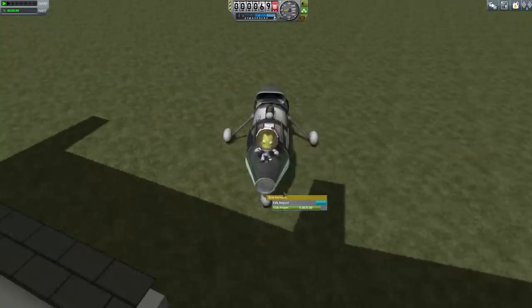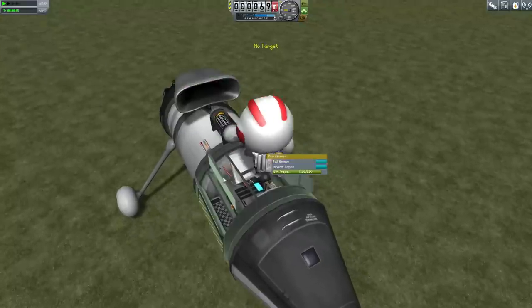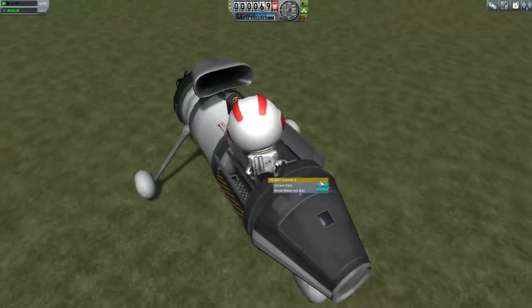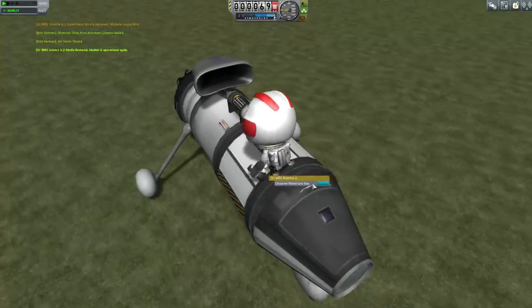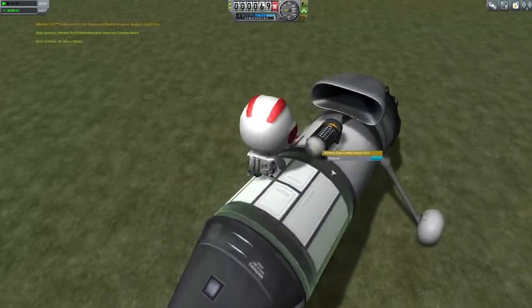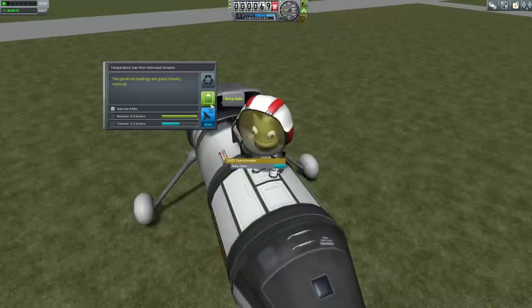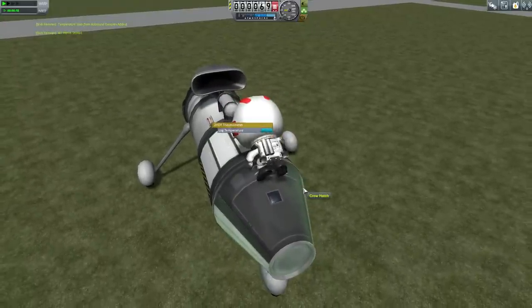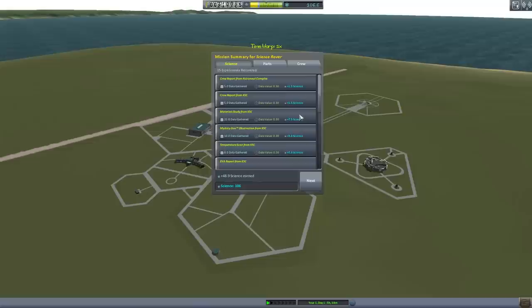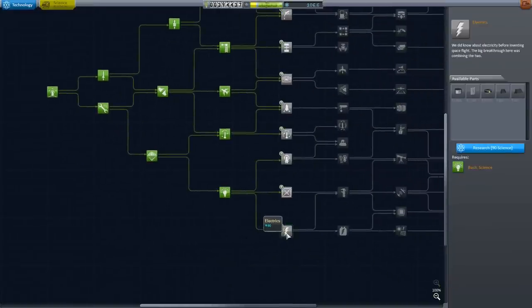Let's recover the vessel and see if we have enough science. 106 science and 394,000 funds, and Bob Kerman didn't get any research. But we have electrics — we can use this now to build a Mun probe worthy of our cause.